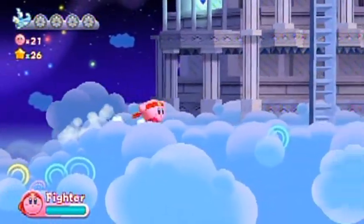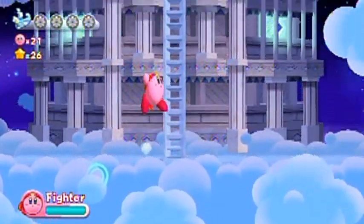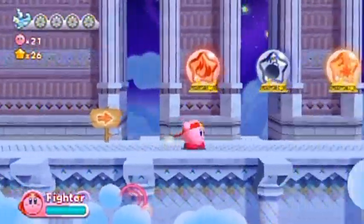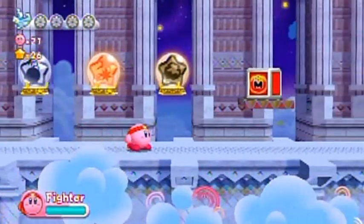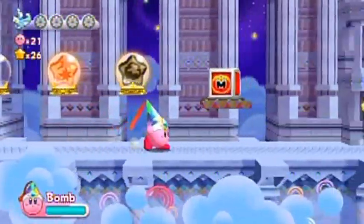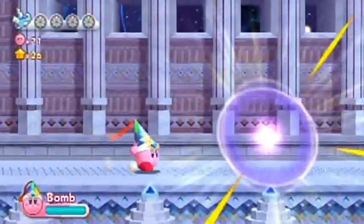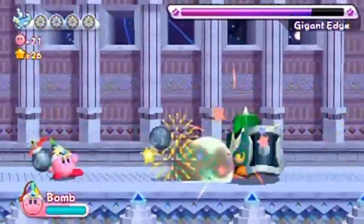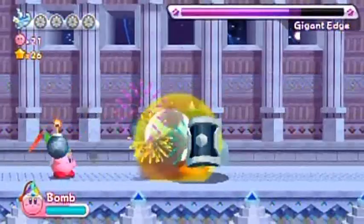Gotta love these abstract looks of Kirby levels — got those little double circles there. This is the boss rush area. To get the energy sphere in each area what you want to do is take the boss's power as you usually do, and then enter the next door, and you won't have any trouble getting to the energy sphere.